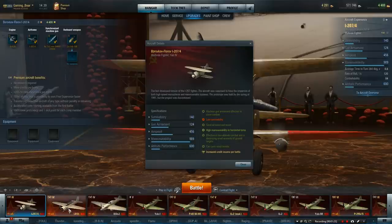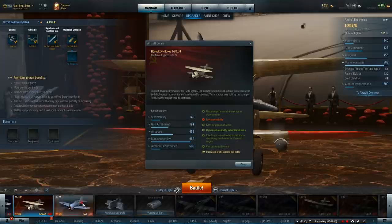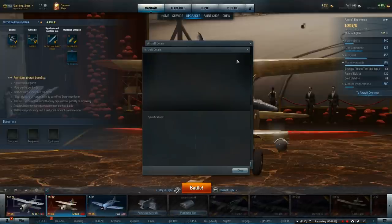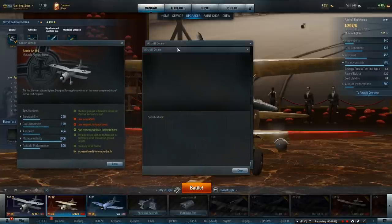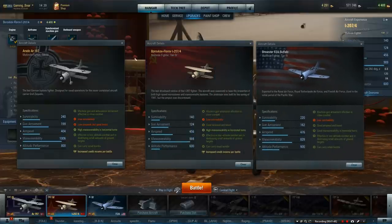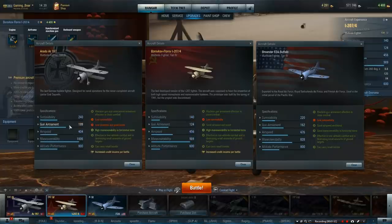We want to compare this to multi-role planes at tier 4. Let's look at other multi-role planes at tier 4 and see what we've got - multi-role like the AR and the F2A. We'll do a straight comparison of these so we can see just what the new plane is like.